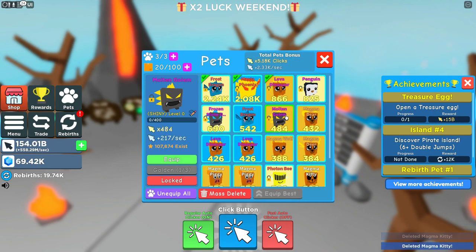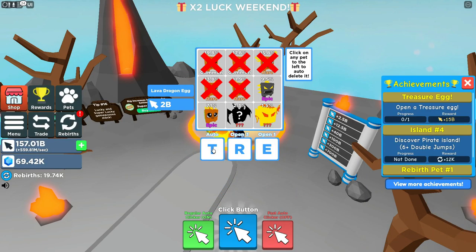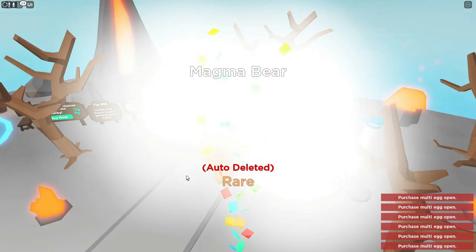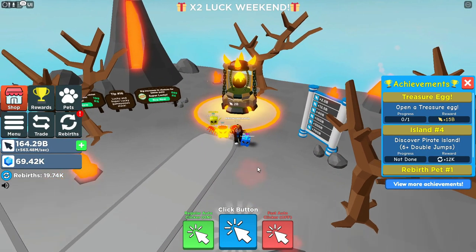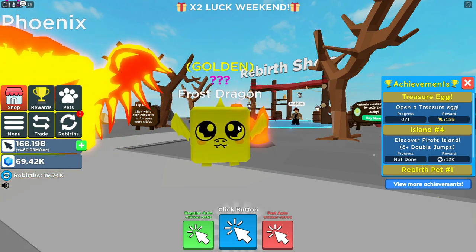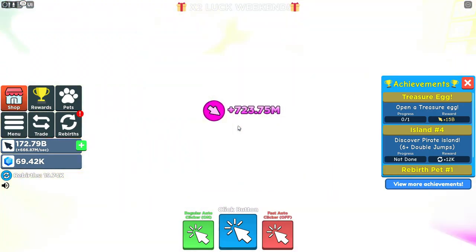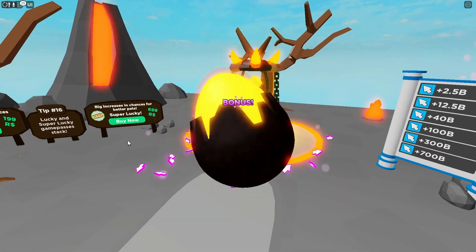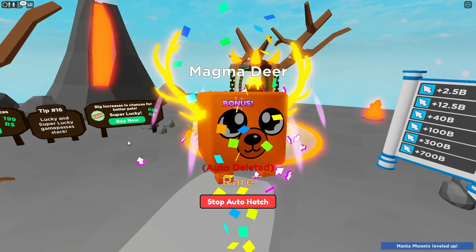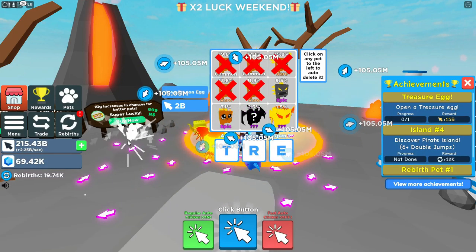One more Molten Golem and we can make another shiny — that'll be cool. Let's take a look at the pets we have. The Manta Phoenix — it looks so sick. Let's take our golden frost dragon and look at our little shiny lava dinosaur, he looks pretty cool. We have one more legendary we don't have yet. We can make another shiny lava golem if we dare to, but we still need four more to make a golden, so I'll just hold off.